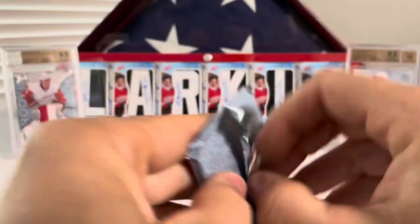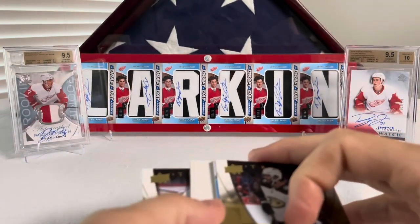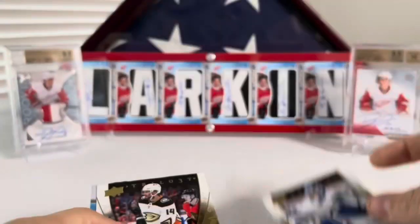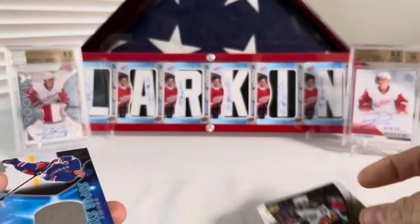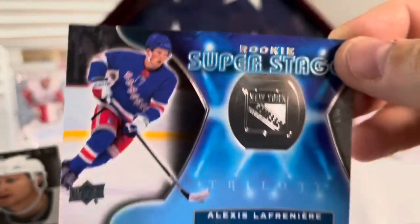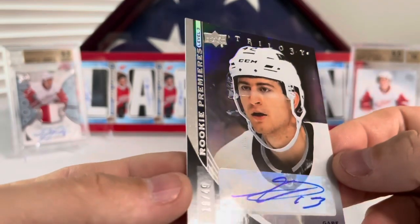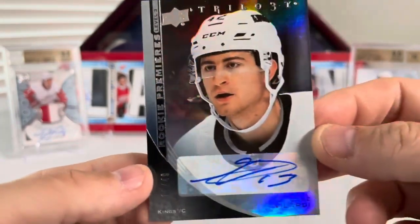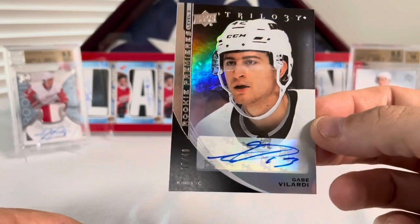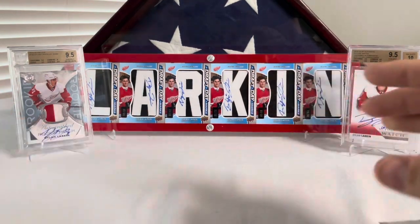Let's get on to Trilogy. We got Vasilevskiy, Adam Henrique, and we got another Super Stage of Lafreniere — still a no-name run, but Lafreniere Super Stage. And check this one out — this is actually a really good card. Here's a Rookie Ice Premieres Level 3 of Gabe Velarde, number 19 of 49. So that's a nice hit. Gabe Velarde played pretty well for the Kings, so not a bad one to get.